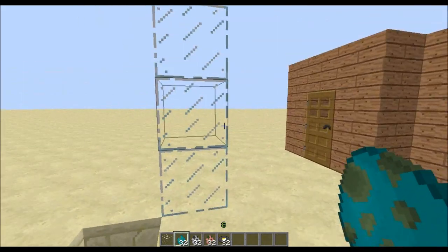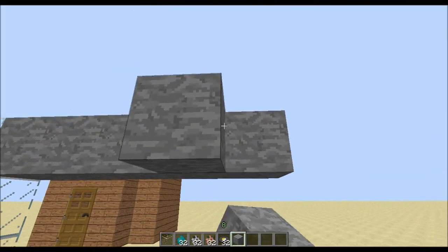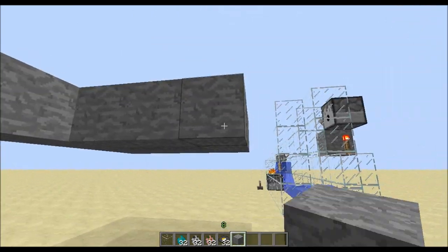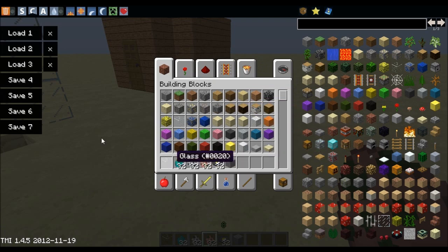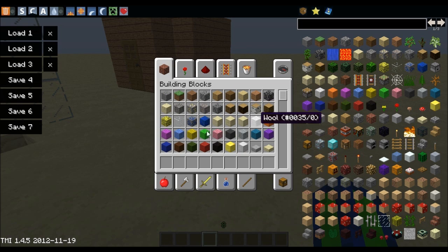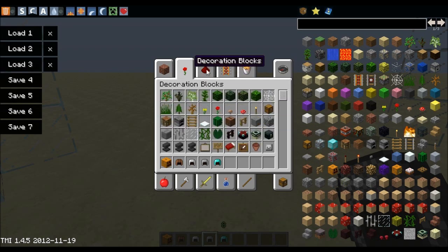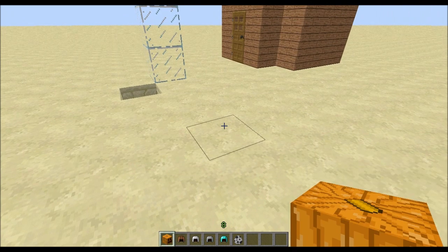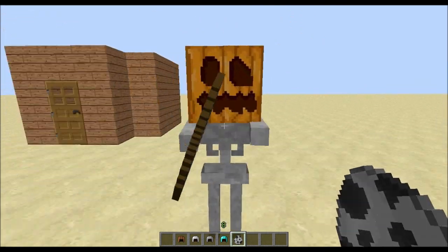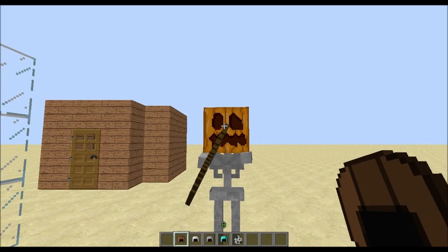They actually prioritize armor, which is pretty cool — I'll show you that here. You can put stuff on their heads. If you have anything on their head, then they will not burn in daylight. If I give myself a skeleton spawner, I'm going to throw down this pumpkin first so it picks it up right away and doesn't start burning. Skeletons and zombies can wear pumpkins too, and they also prioritize their armor.